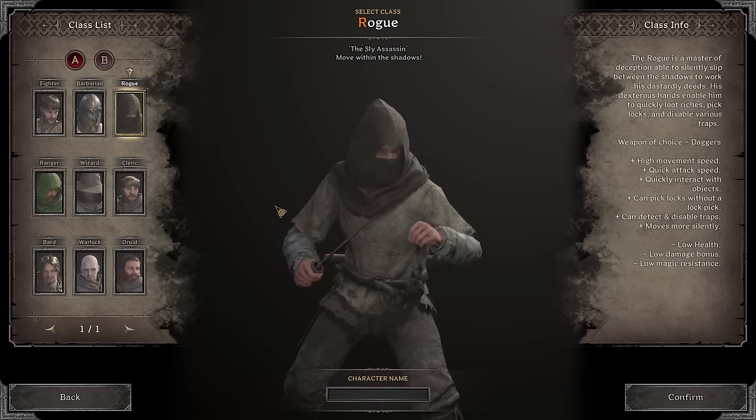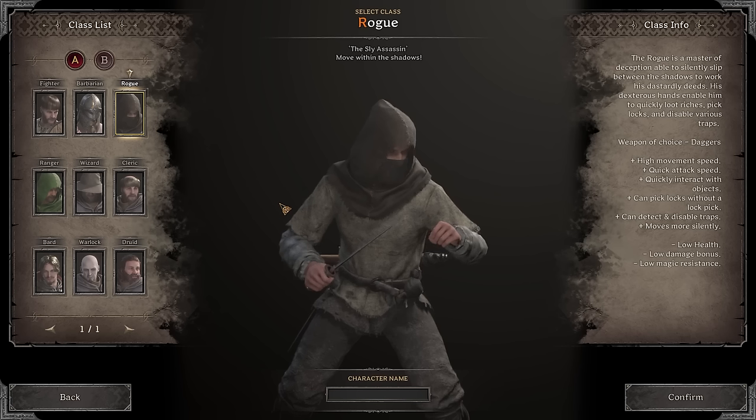Rogue is not necessarily your counter, but you do need to be careful — especially if you're not running full plate. Rogue possesses a lot of threat; rogue can ambush you, and if he perfectly executes a triple hit combo with the right gear and perks focused to kill fighters, you could be in danger. It's going to be hard to get away from them, mainly because they'll likely have throwables and be able to bleed you out slowly and methodically.